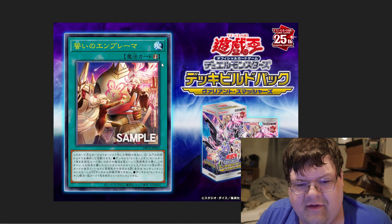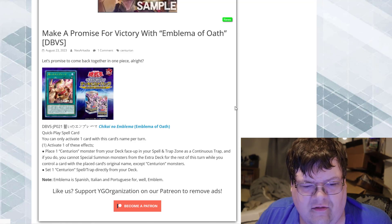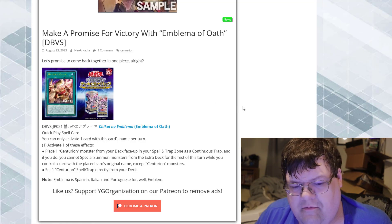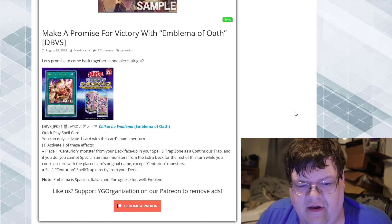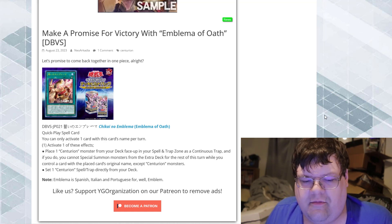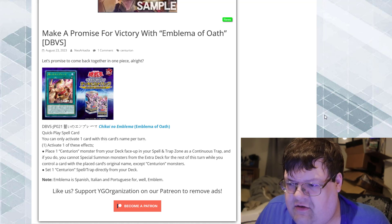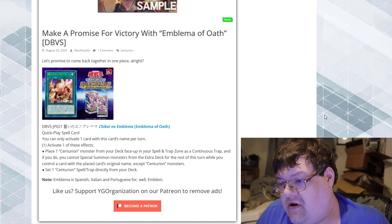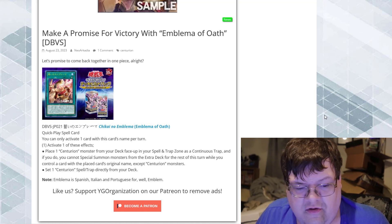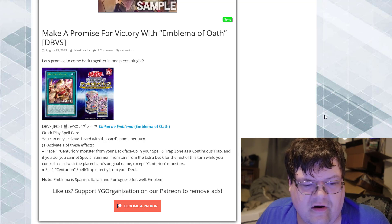In terms of what we've got going on here, we've got another quick play spell card for the deck. You can only activate one card with this card's name per turn. You can place one Centurion monster from your deck face up in your spell and trap card zone as a continuous trap card, so you'll be able to trigger a special summon and continue on. But if you use this effect, you cannot special summon from the extra deck for the rest of this turn.